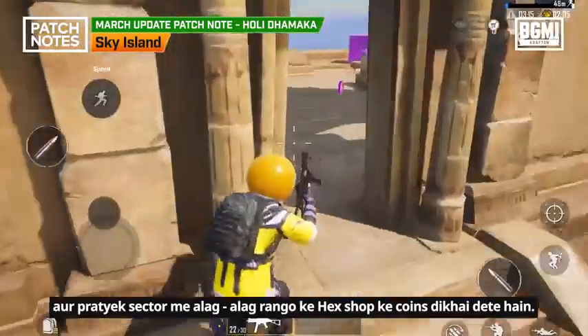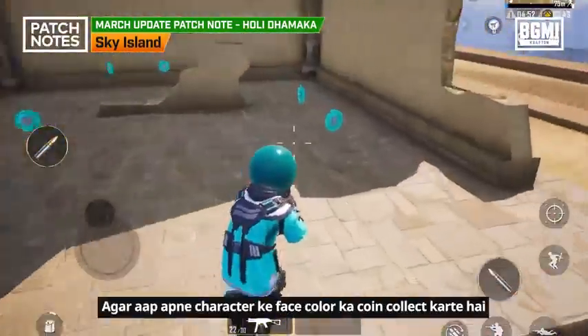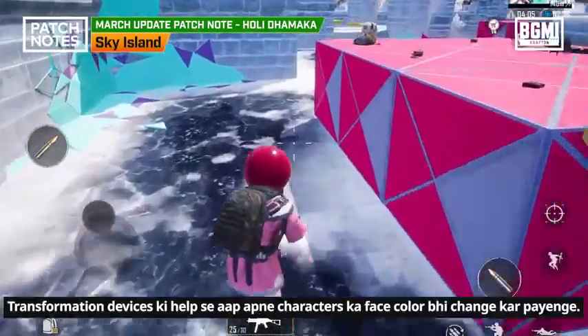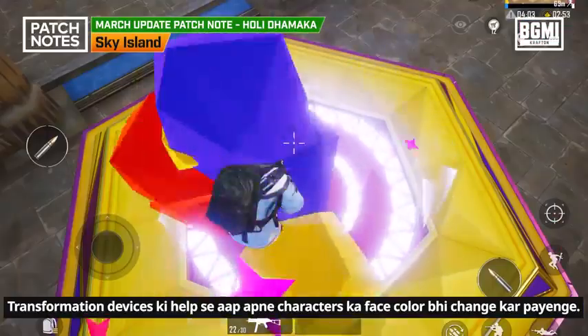In the first sector, you will see the coins in different colors in the Hex Shop. If you collect the coins matching your character's face color, then you can collect them quickly. With the transformation devices, you will be able to change your character's face color.